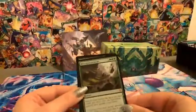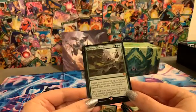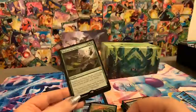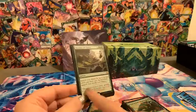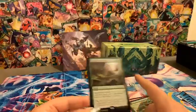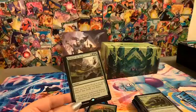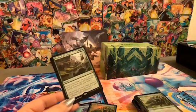Reshape the Earth — it's a mythic rare. Search your library for up to 10 land cards and put them onto the battlefield tapped, then shuffle. It says 10 lands and does not say basic lands, so you can fetch just about any land card out of your deck. It does cost a lot of mana, but in commander that's fine — 10 lands, and they come in tapped, so next turn you're gonna have a minimum of 10 plus whatever land you had before.